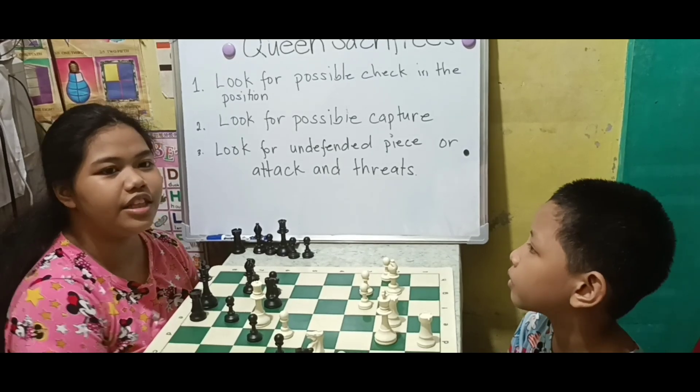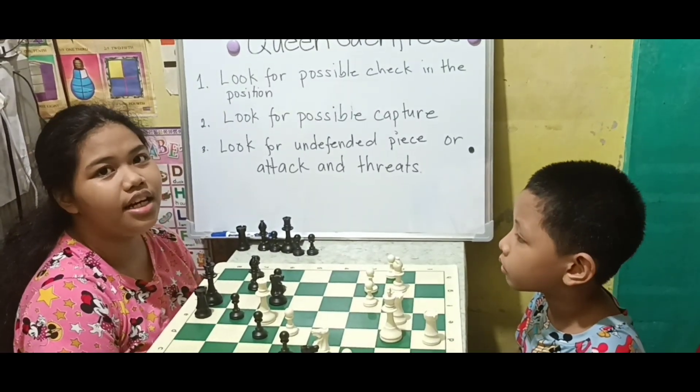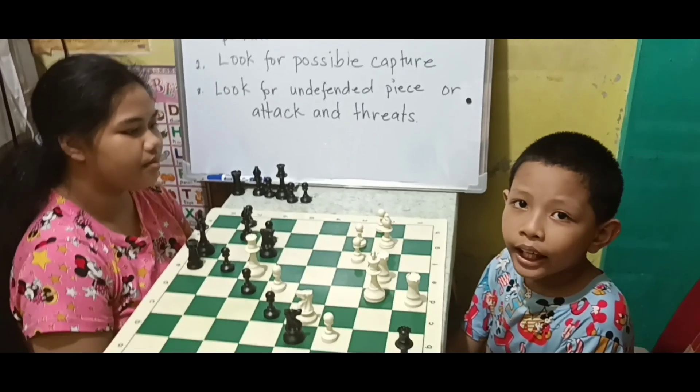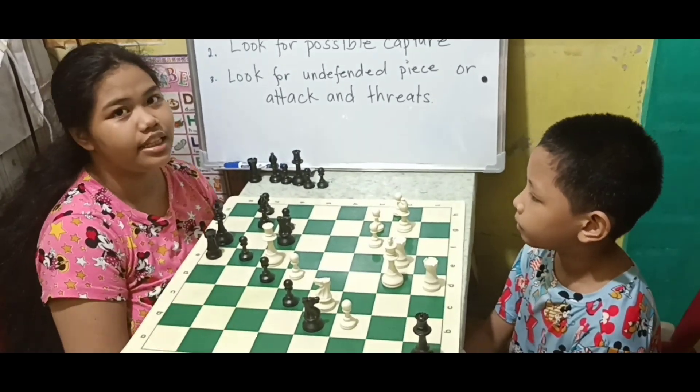We're also going to use the three ways on how to deal with check. First, capture the attacking piece. Second, move a piece between the king and the attacking piece. And third, move the king into a safe square.